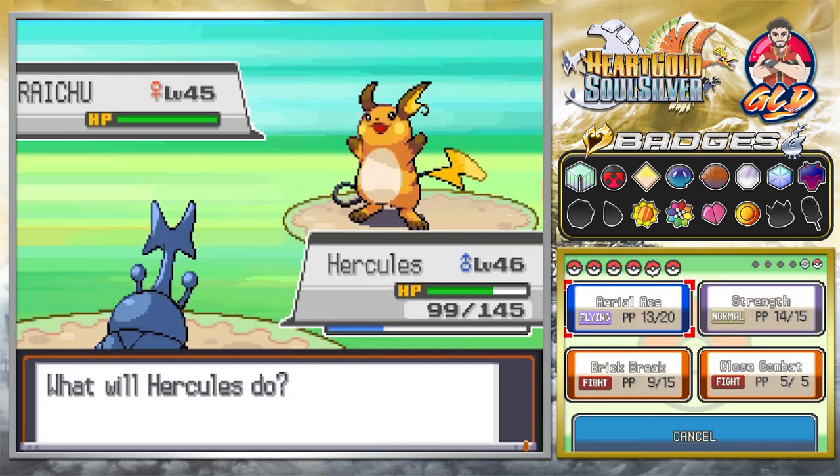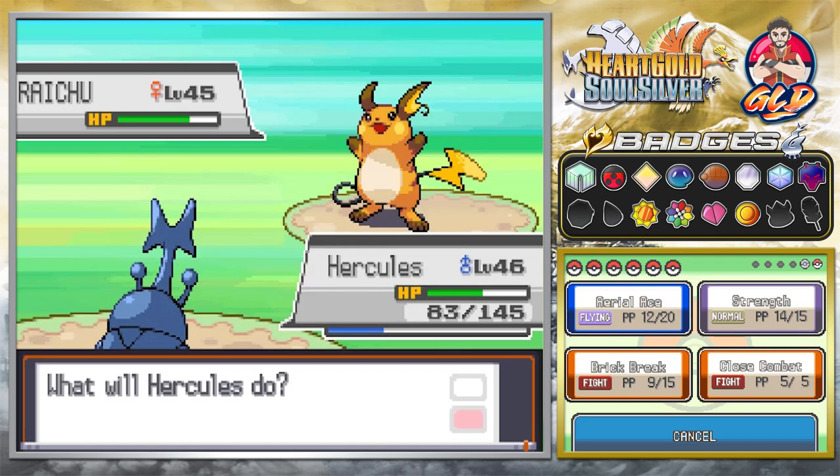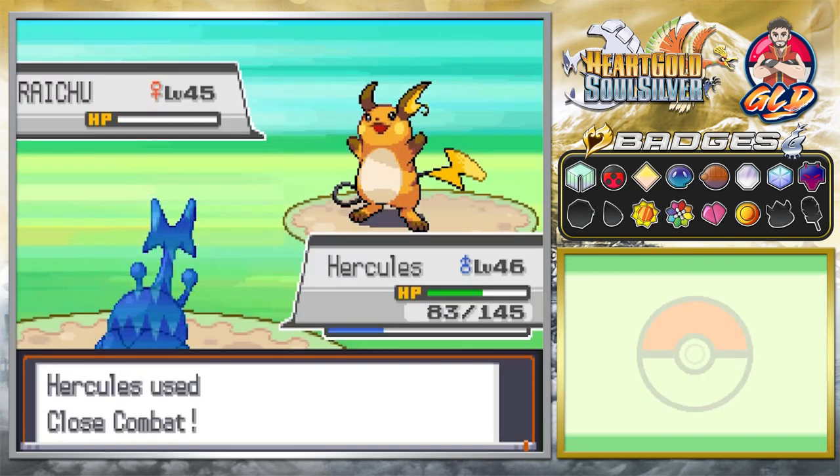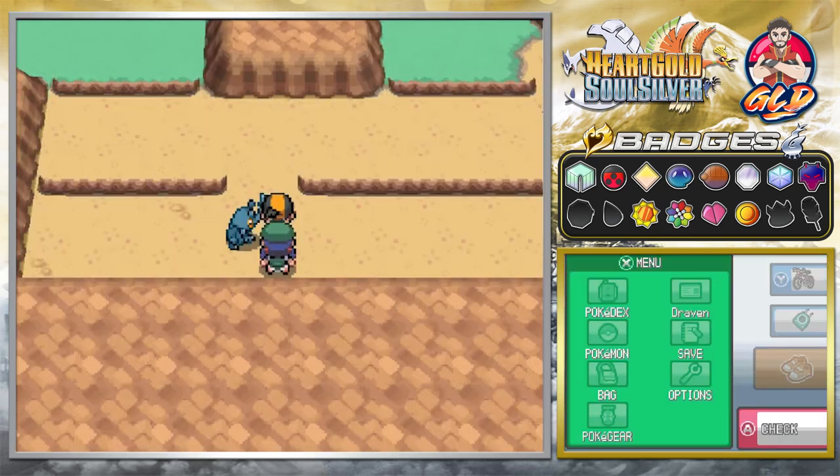We're going to continue on with Hercules, because we can't really switch out Pokémon as it will be poisoned. Just like that, we defeat Raichu — and there is the win.